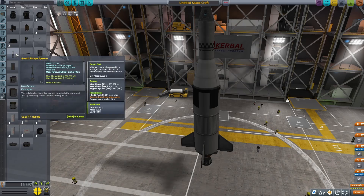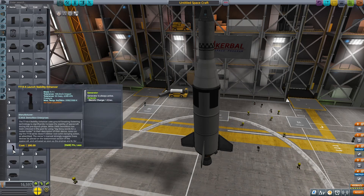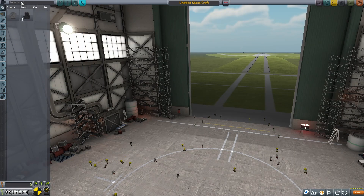The other piece of this puzzle is staging, or in what order the rocket does things. The easiest way to get high delta V is through multiple-stage rockets — that's how rockets work in real life. There is a booster to get them out of the atmosphere, and then a second stage to get them into orbit.